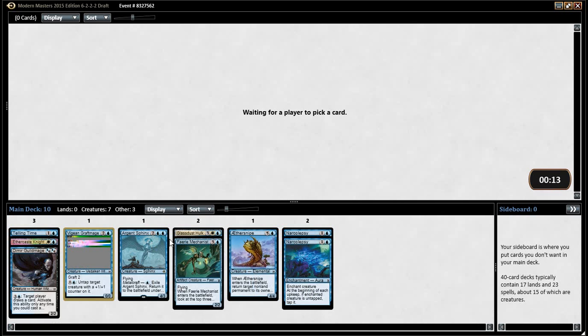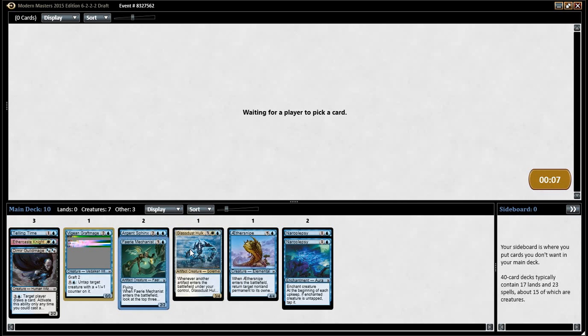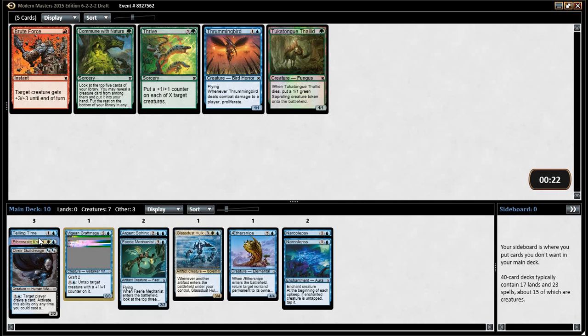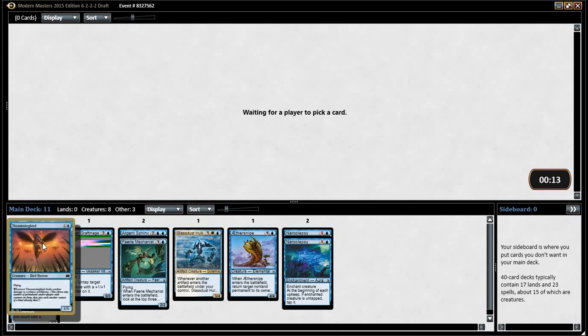So far we have two artifacts — three. Well, Glass Dust itself is an artifact. I'm counting him. One, two, three. That's not going well. Thrummingbird — I mean, we have the one thing that cares about Proliferate. We can get there. There's definitely a possibility.